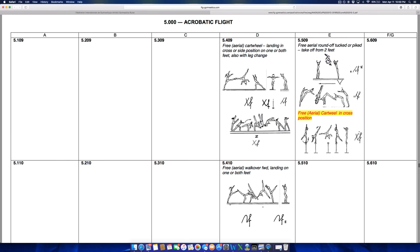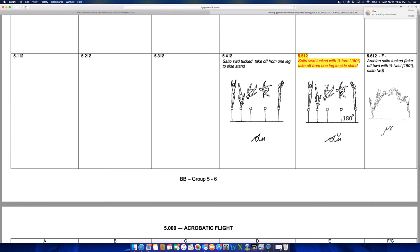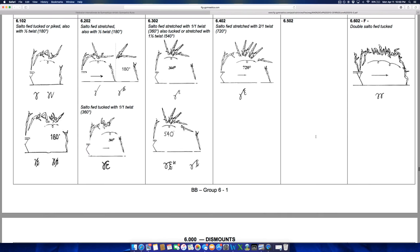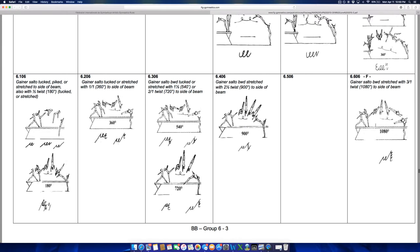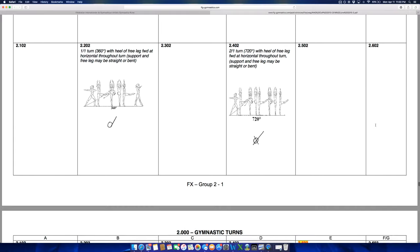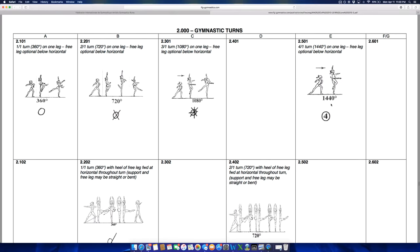Frances Denig was the first person to do an aerial cartwheel across the beam. There's also a side salto tucked with half turn — I think that's an element Steffi Schäfer from Germany originated. One thing I don't understand: why is a double front off the beam an F but a double Arabian is a G? They were both G's in the 2006 code of points and I think they're both equally difficult. A triple turn used to be a D skill but has been devalued to a C.